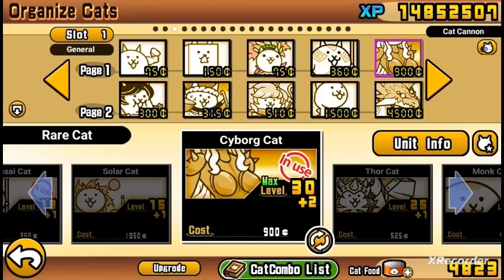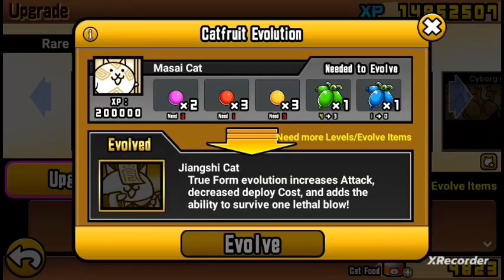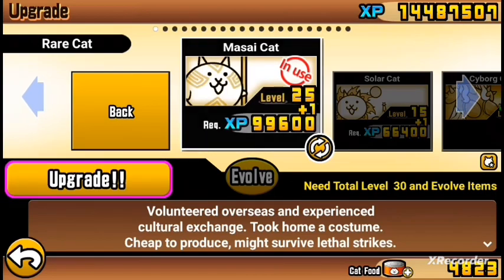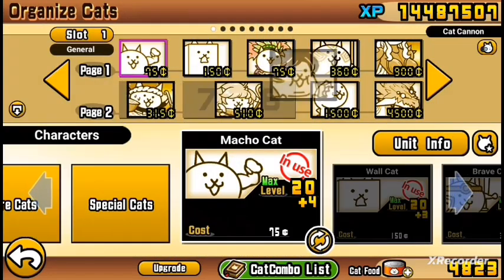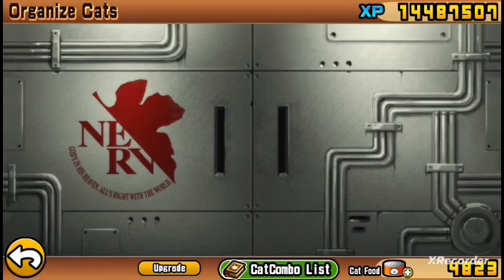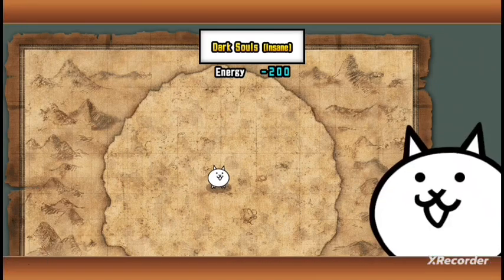There's really nothing else I can level up that would do anything. I could level up Pogo but I don't have enough cat food for his second form. Level 25 — okay. So this is the strategy. I need to stop stalling, I'm just a bit nervous. Now a speed-up, because I have to stack Bahamut, and sniper to knock the crazy guy back, and a CPU. Let's get right into it.